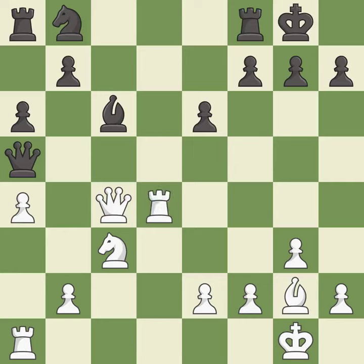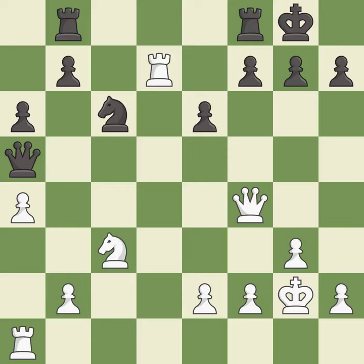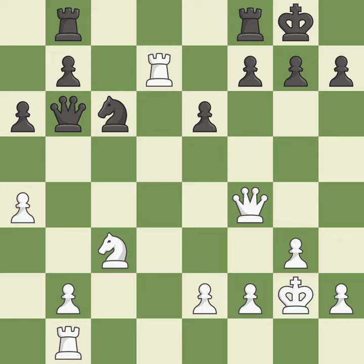After all captures, this is an equal trade. This threatens to kick a queen. This develops a piece while also winning a tempo on a rook. This activates a rook by getting it to the 7th rank and also restricts the opponent's king. This defends the attacked pawn. This defends a pawn that was under attack and had no defenders.